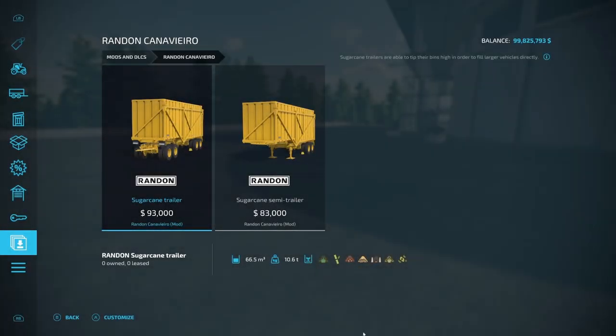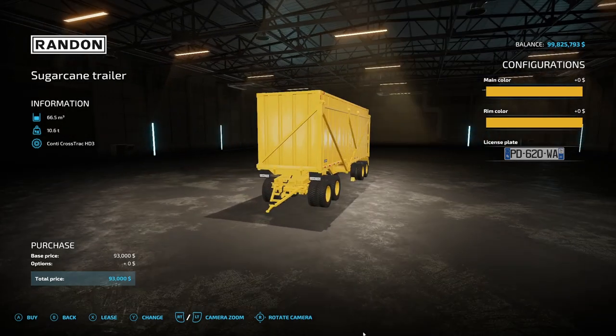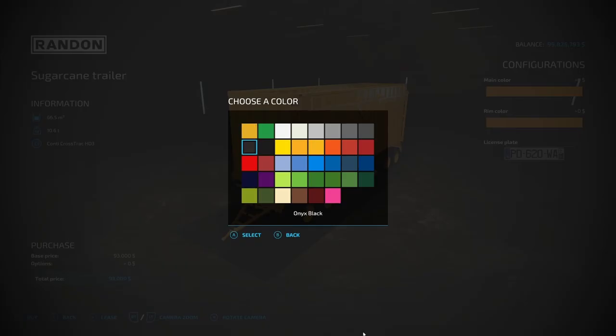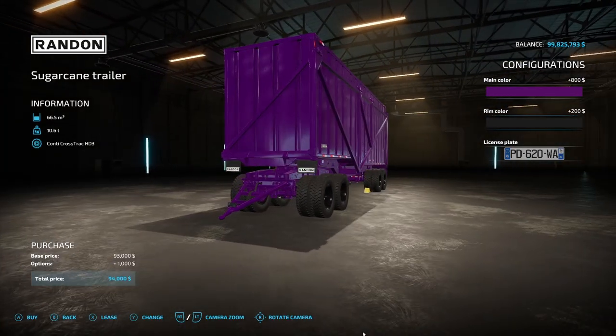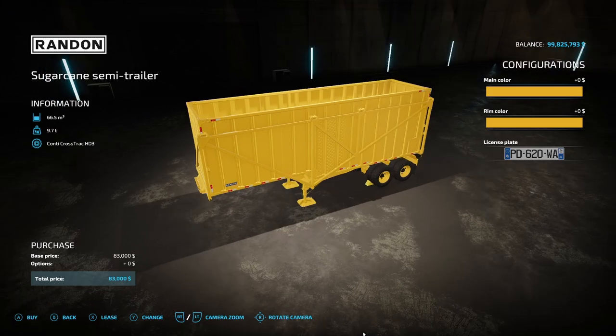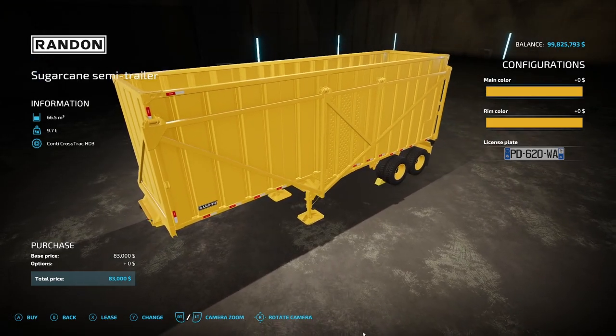Next, another new mod from Giants Software — the Randon Converro sugarcane trailers. These can also hold grass, wood chips, straw, silage, and hay. The dolly version holds up to 66,500 liters, 10.6 tons, at $93,000. You can change it to any color you want, including rim colors. There's also a regular truck version — which is the one I'd definitely be using since you know me and dollies. That is the Randon Converro.